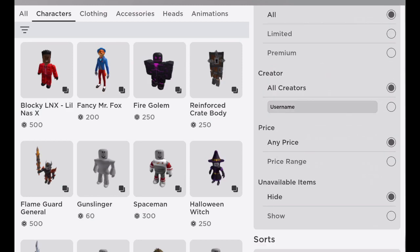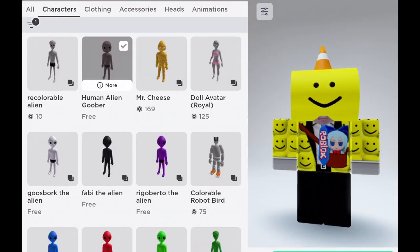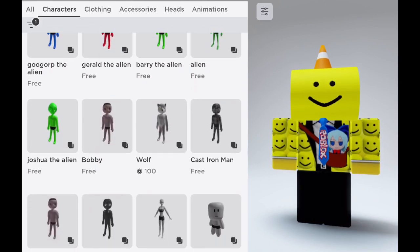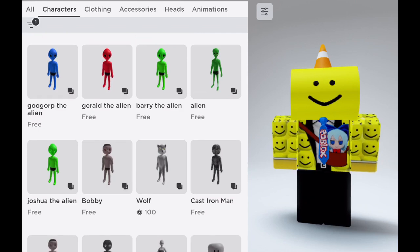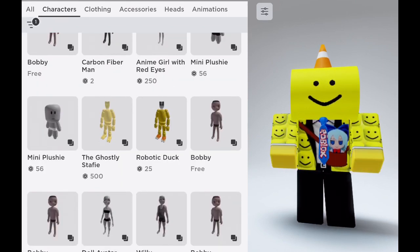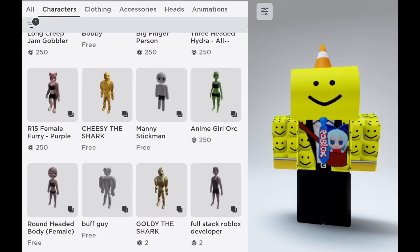You can only get the head now. You might want to search by low to high or recently uploaded. You can see there's Gerald the Alien, Joshua the Alien — all these packages are not made by Roblox.